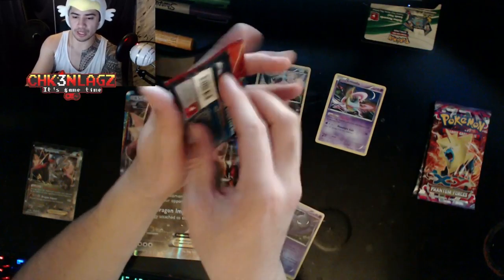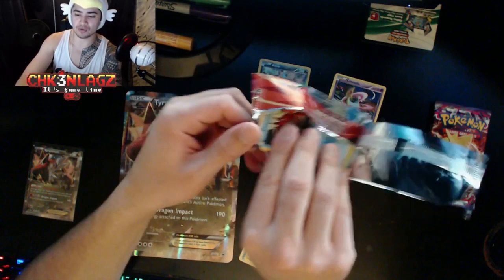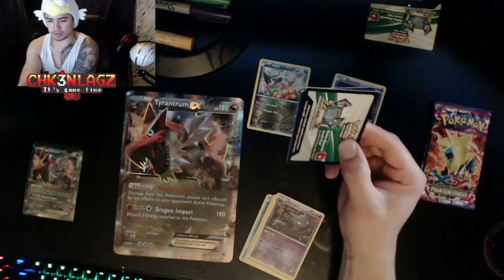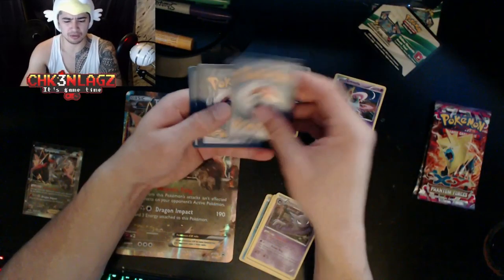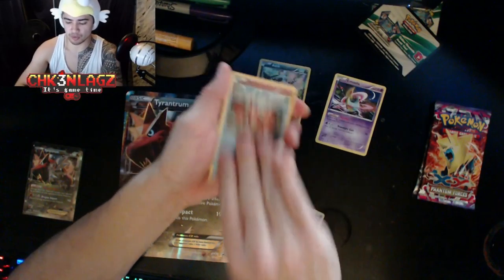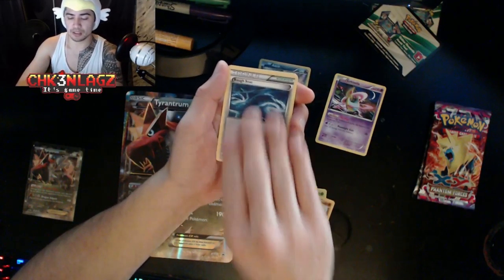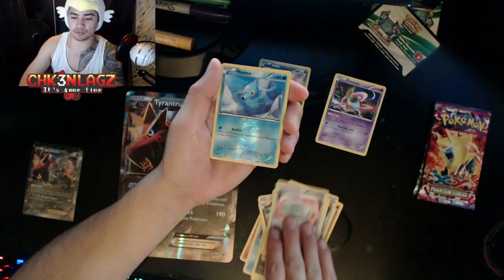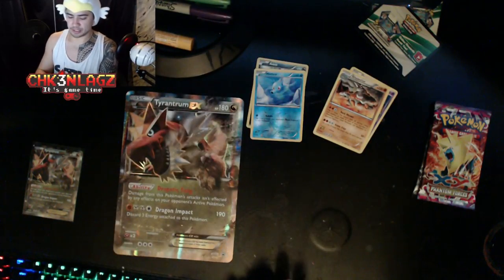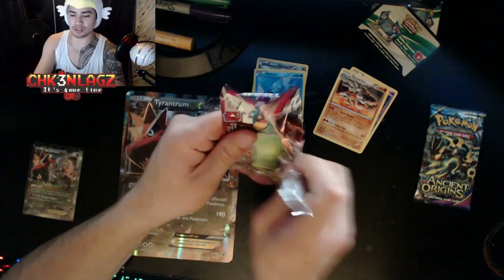Now let's do some Primal Clash! We got a white code again — I guess these codes don't mean anything. Three and two from the back I think is still the card trick. Corfiche, Mato, Shroomish, Dribbler, Meditite, Rough Seas, Nerodina, Weakness Policy, Reverse Holo Horsea, and a Rhyperior non-holo rare. Imagine if we got an EX out of this — this would be so worth it!